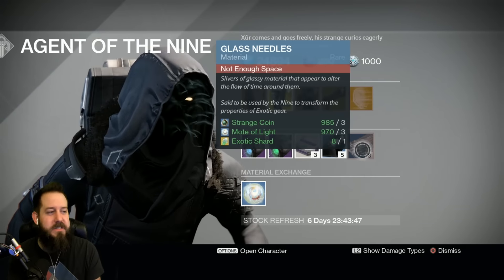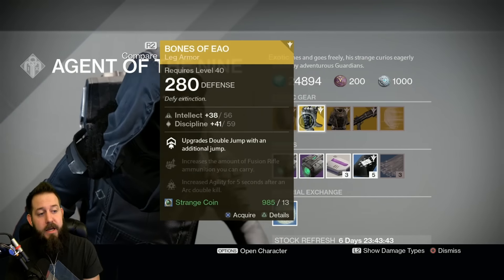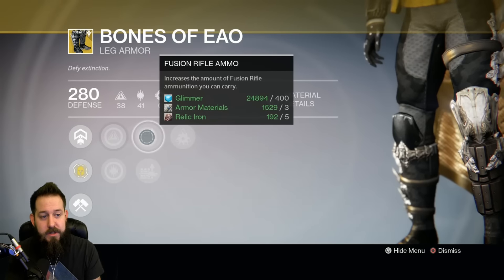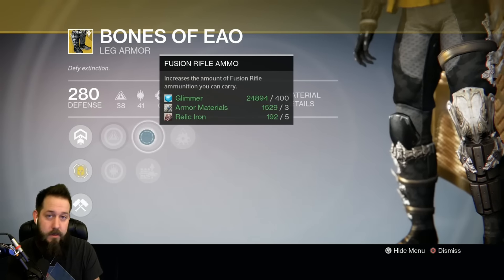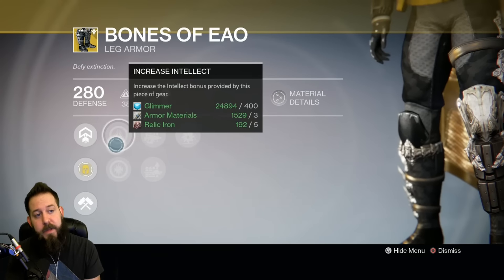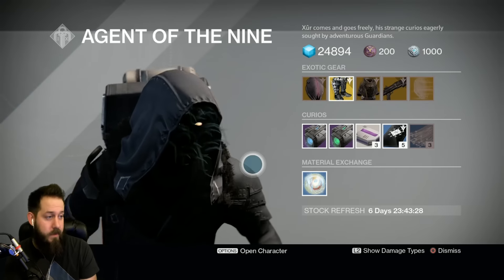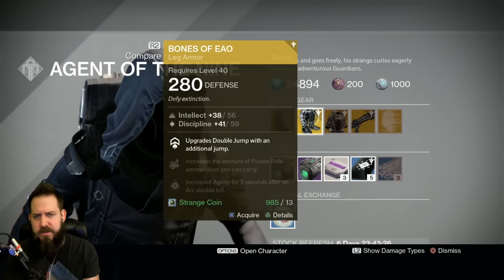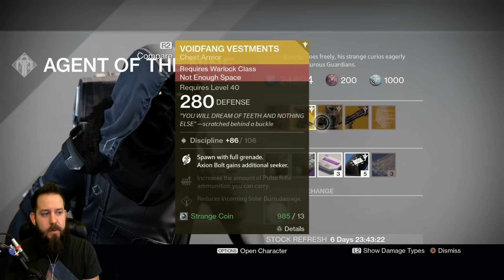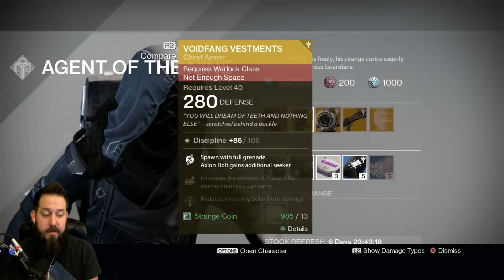Glass Needles are available if you want to re-roll these exotic armor pieces. If you don't like, say, this rocket launcher and fusion rifle ammo situation and want shotgun ammo or sniper ammo instead, use Glass Needles to re-roll those. Also, the Intellect and Discipline can be re-rolled to get Tier 12 possibilities — or Strength — that type of thing. Use Glass Needles if you want to re-roll for specific stat traits you're looking for.